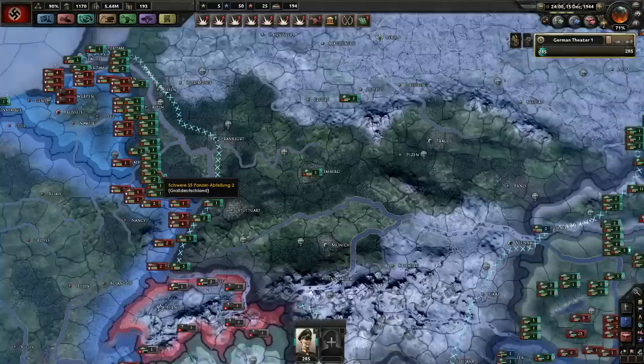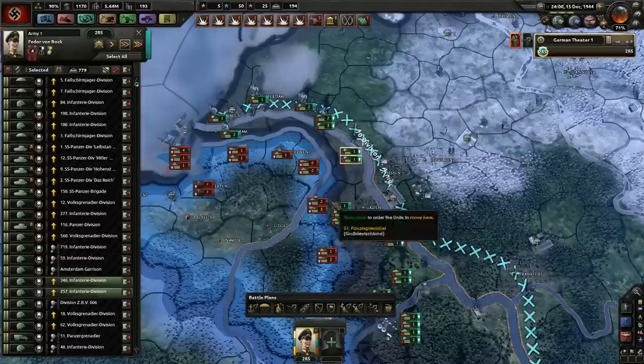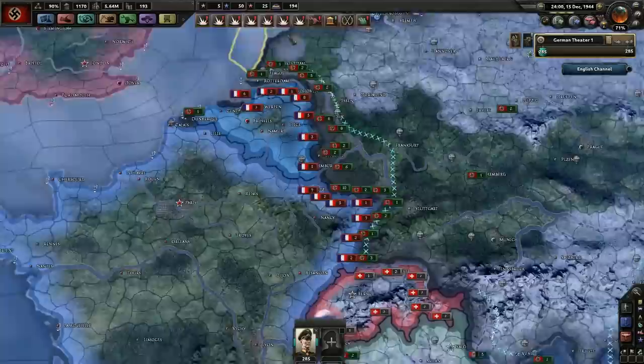All these guys on this front appear to be veterans — probably the enemies are too, but that's really good. I haven't actually ordered the withdrawal, I should do that. The line is wrong — should go through there. There we are, that's it. Just keep everyone withdrawing.